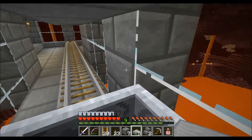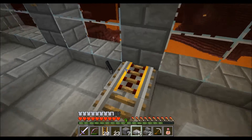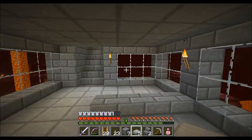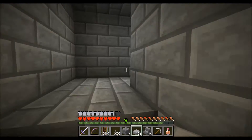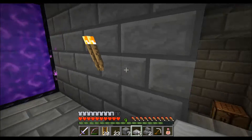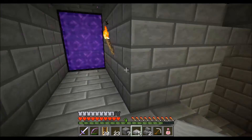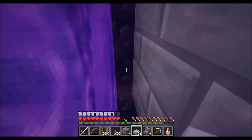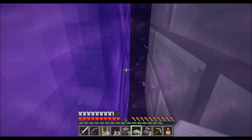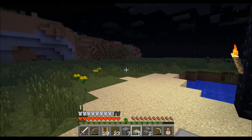And here we are. Over here we will build an automated minecart station as well. Upstairs we built a portal — this is just temporary for now, so we will build something fancy here as well. Let me go through — here we are at Iriador.